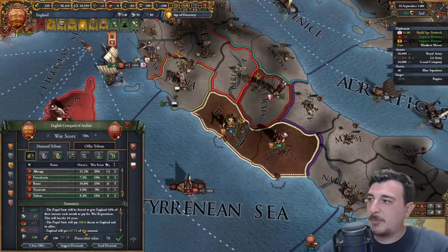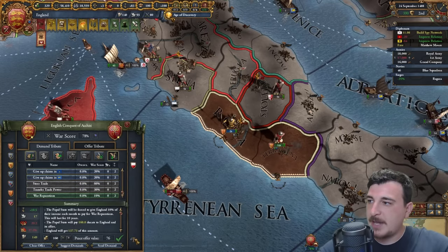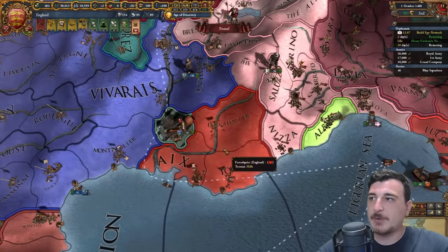That's pretty much the last province the Pope has. We can go for 120 admin points and 310 others — we got everything we want. Just the three provinces — that should be fine.